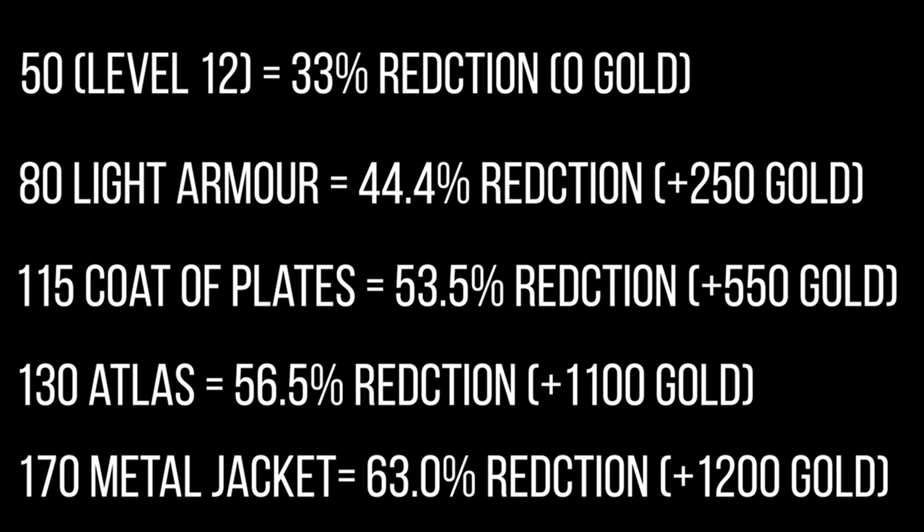Going from Coat of Plates to Atlas Pauldrons costs an extra 1,100 gold and only gains you 3 percent damage reduction — a very similar stat for upgrading Kinetic Shielding to Aegis. Atlas is a situational item for lowering attack speed (especially now it's been buffed) rather than a go-to damage reduction item — you might as well stick with Coat of Plates. For an extra 1,200 gold on Metal Jacket, you net about another 9.5 percent damage reduction. So it sits on a fairly linear curve, but you spend significantly more for later gains.